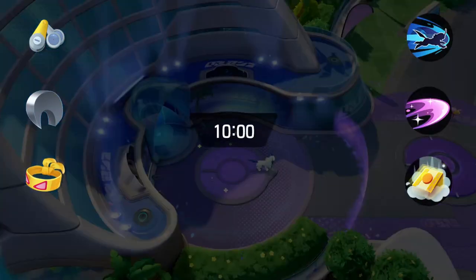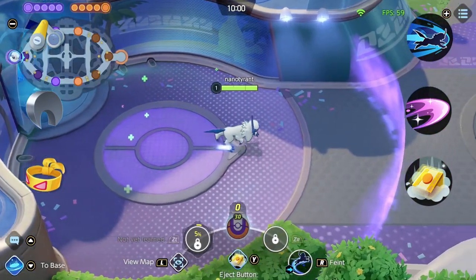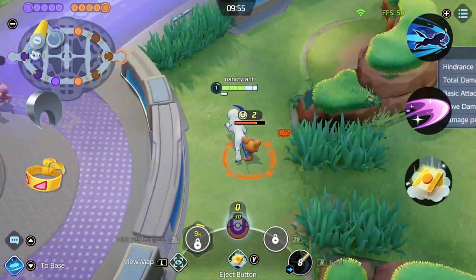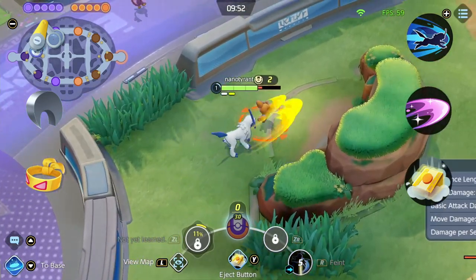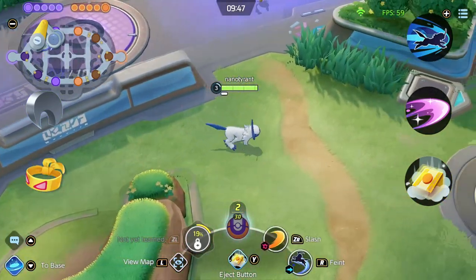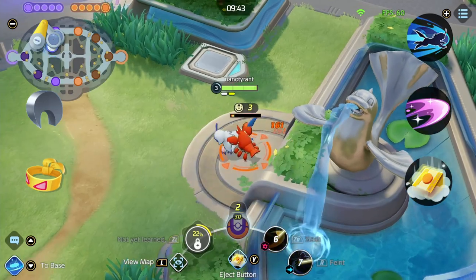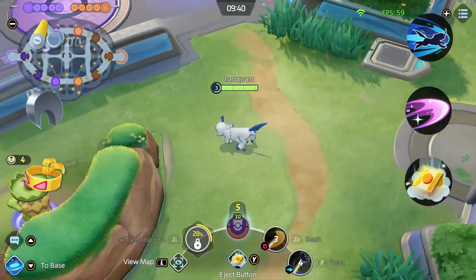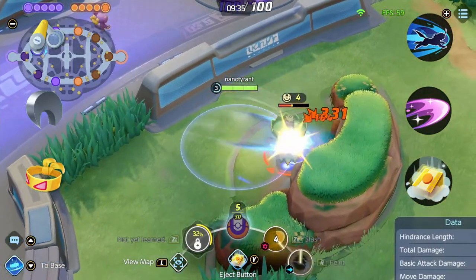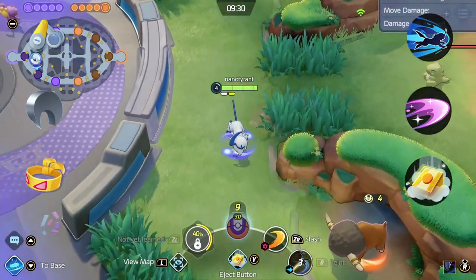Absol is a feast or famine assassin who lives and dies by his critical strikes. Absol's chances of landing critical strikes is the best in the game and all his abilities can crit. He starts the game with a 15% crit rate and will get 25% by the end of the game without any items. For Absol, I take Night Slash and Psycho Cut. Psycho Cut slows the enemy and increases your damage for the next 3 attacks against them. With the slow from Psycho Cut, it makes it easier to land Night Slash, and landing one Night Slash means you get another one, giving you the option to dash out or go in for another attack.